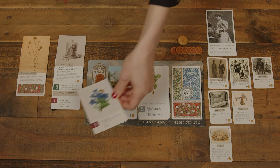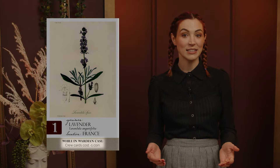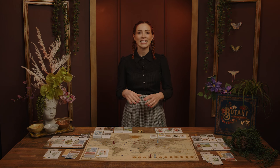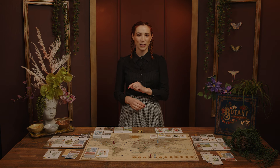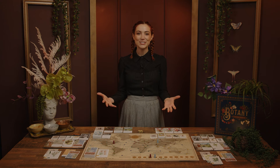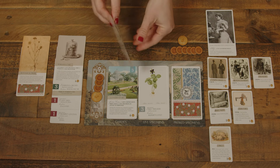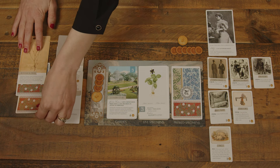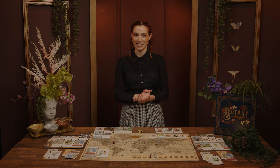When placing a specimen in their Wardian Case, the specimen is played face-up. If the specimen has an effect when acquired or while it's in the case, it occurs now, or is ongoing while it's in there. Each player has a limit of three specimens per Wardian Case, and two cases per player max. Some cards might increase this amount, such as the Pack Mule, who I've named Raphael Johnson. If a player ever wants to add a plant to a full case, they can move one of the specimens to the Botanical Press and replace it with the new specimen. When placing a specimen in the Botanical Press, the card is placed face-down and will be worth one point in the endgame. There are no limits to the amount of specimens that can be played to the Botanical Press.